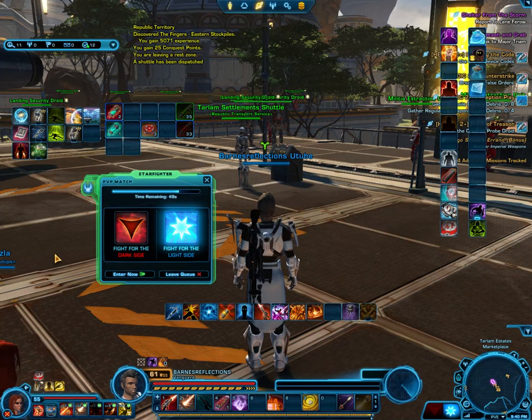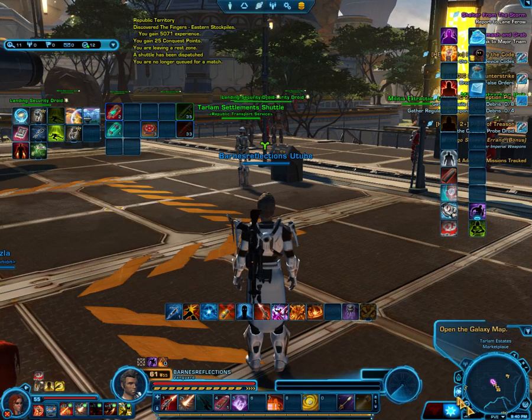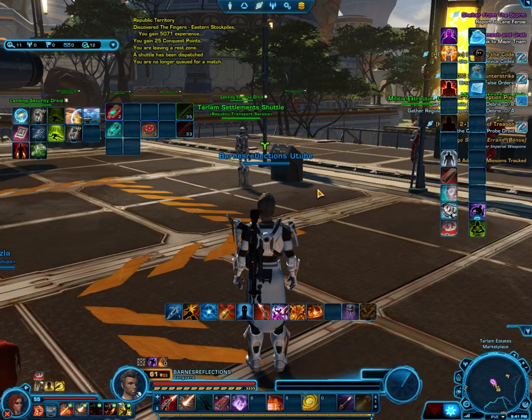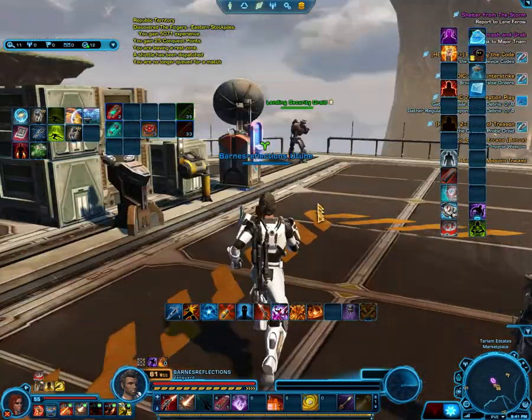Hey mates, I know a pretty good place on Macab to collect grade 7 materials. I'm talking about scavenging, archaeology, and biochem. So let's look at our map. I am on Tarlem Settlements, and this is a level 50 planet. I do recommend every time you get somewhere...